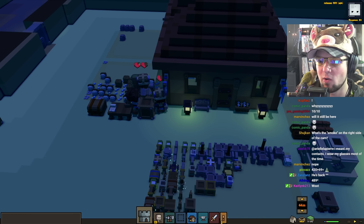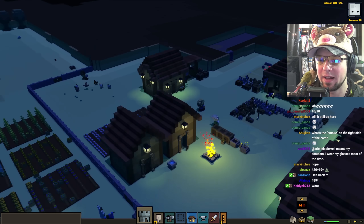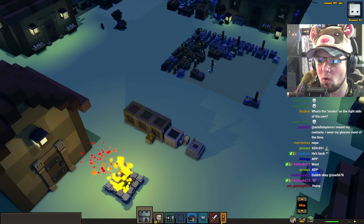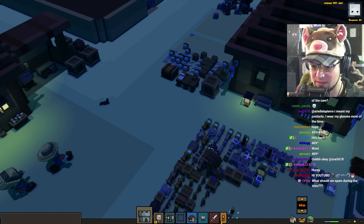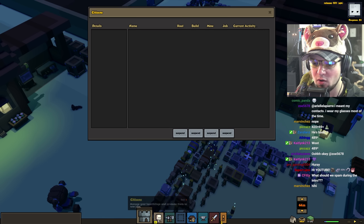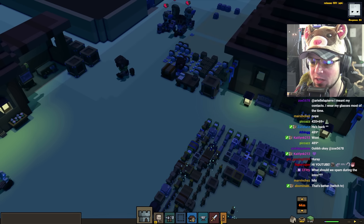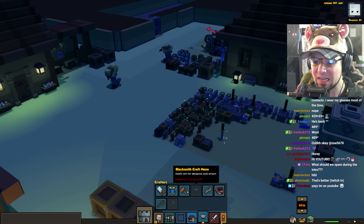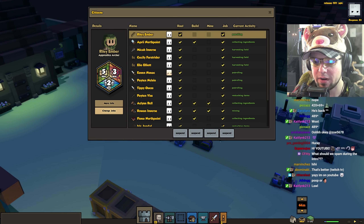We have our little army of four now. It's not really an army but we're just trying to keep our town running. We should have enough ore now for our blacksmith. Let's have a quick look where our blacksmith is. Every time I come back to this I'm always super confused. Blacksmith requires a blacksmith which I have not assigned yet. That's quite annoying.